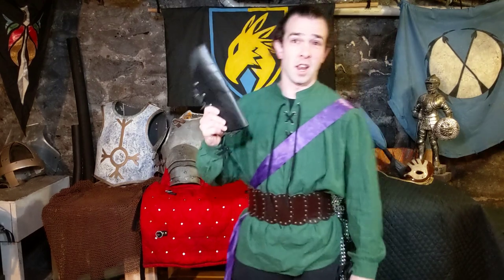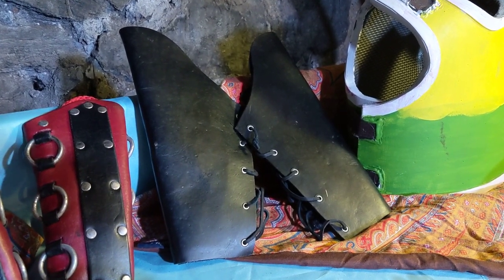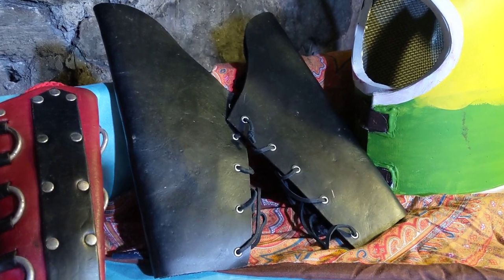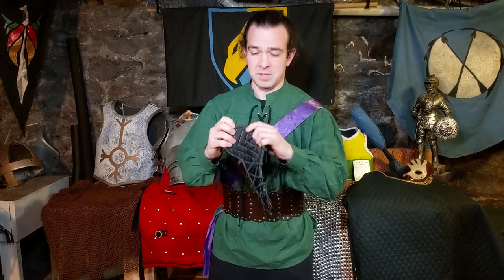Next is leather armor, and this comes in two flavors: light leather and heavy leather. This right here is light leather armor, anywhere from one to two points. It's about an eighth of an inch thick. It's got a bit of a padded gambeson here, so that'll take it up to two. But just the leather itself is one to two points — maybe three if you pair it with a good padded gambeson underneath.